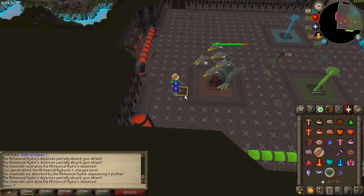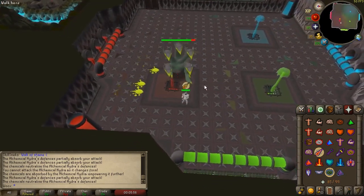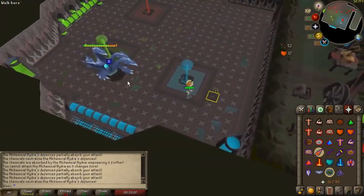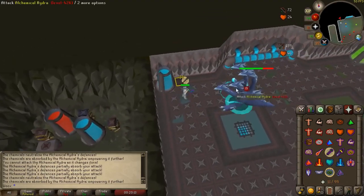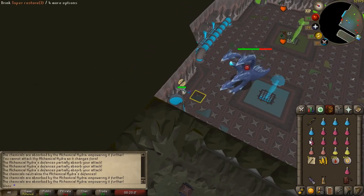Alternatively if you don't have the best setup and don't start the blue phase too quickly, you can also run through the hydra which is another good way to easily dodge the poison. The best way to dodge the blue lightnings on the blue phase seems to be to first lure the hydra on top of the blue vent early, then stand in the northwest corner in the exact same spot as shown in the video.